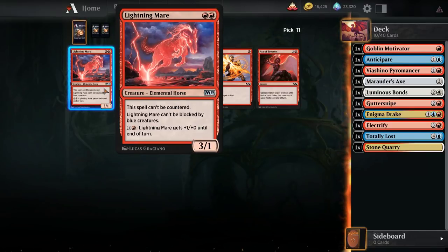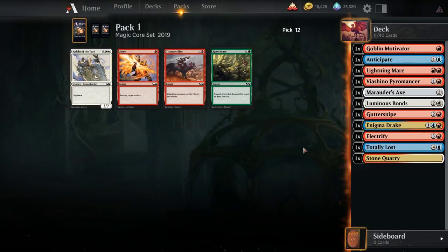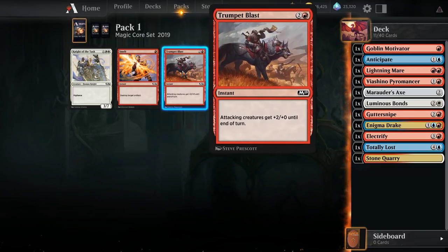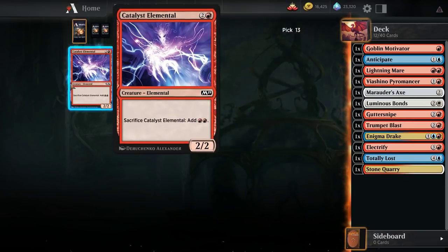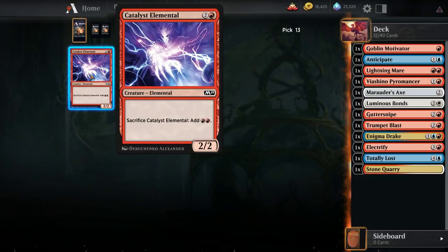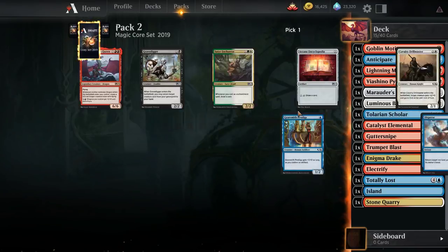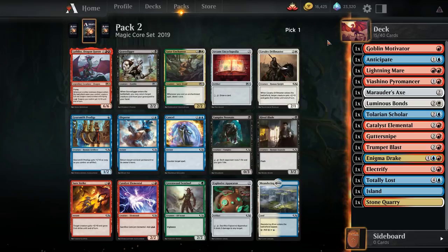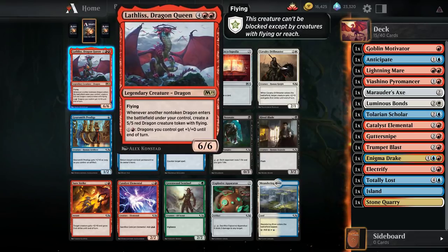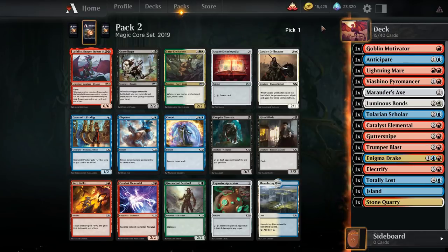Probably Lightning Mare this time around — not a real exciting card, but not terrible. If your opponent's playing a Blue Walls deck, it can randomly ruin their day. We got Trumpet Blast over not too much else, and Catalyst Elemental over Lava Axe — they're both pretty bad, but I'll take Catalyst Elemental. We opened up another Lathless! I was complaining earlier about not having enough exciting rares, and we've opened Lathless over in red a lot, so maybe we can't complain too much.